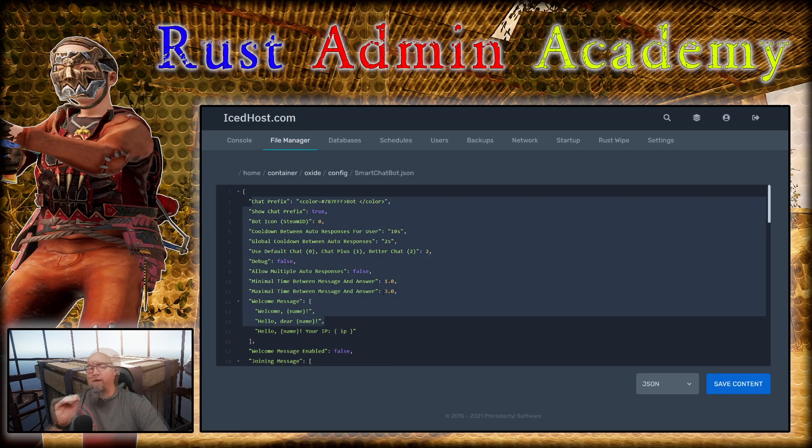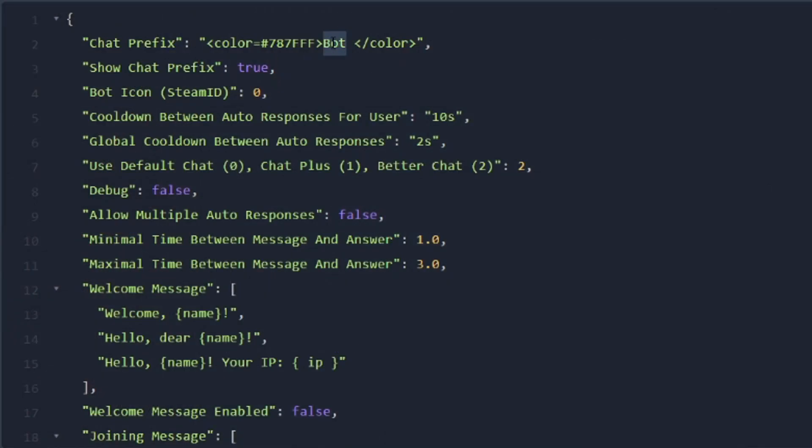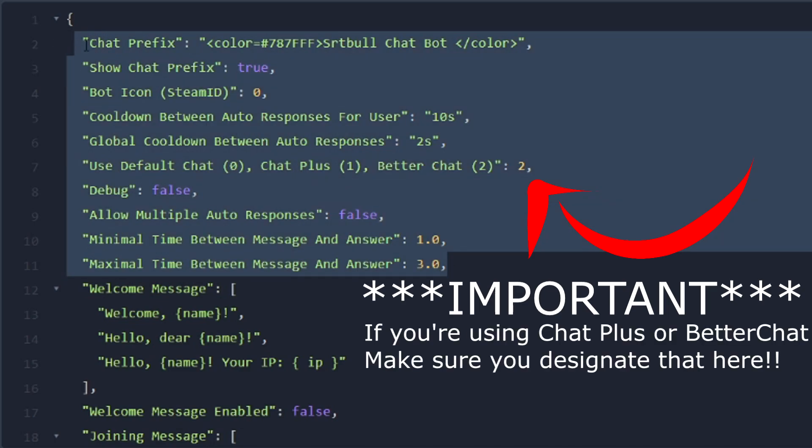Let's have a look at the configuration file, because this is where you're actually going to do most of the work on this plugin. There are a couple of global features that need to be configured at the top — this is basically to define how the plugin is going to operate on your server. For example, the name of the bot. By default it's just called 'bot,' but you can change that to literally whatever you want. Let's change that to 'SRTBolt Chatbot.' You also want to put a space at the end of the name so there's a space when the bot replies in chat, otherwise it'll cram the name right next to the message.